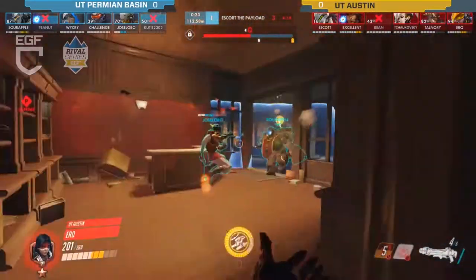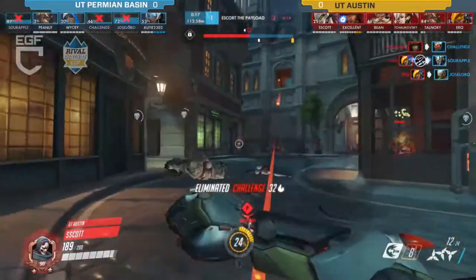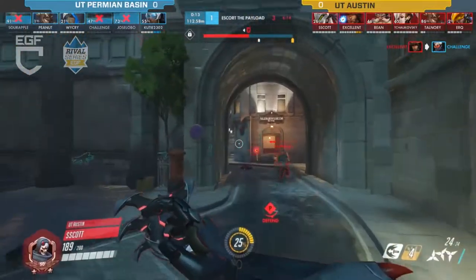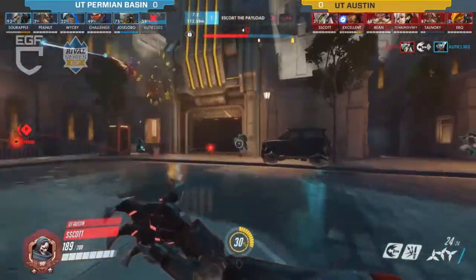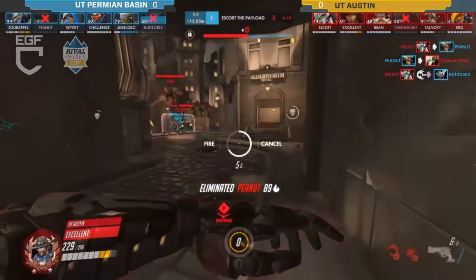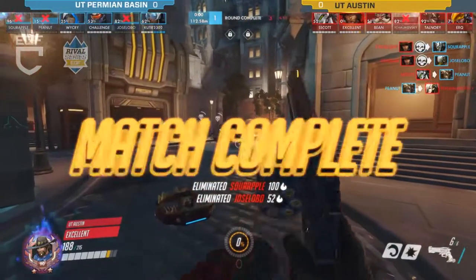The Zen and Ana both needed to get back to where their team was spawning in, because they were going to get staggered being up alone. They seemed to just think nobody was going to follow them — which cost them quite a bit of time. Permian Basin has five seconds to get onto the point and that's basically impossible. That's going to be the end of round one on King's Row — going over to UT Austin.